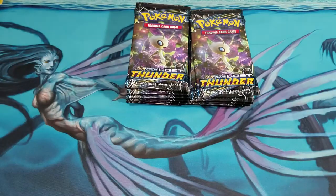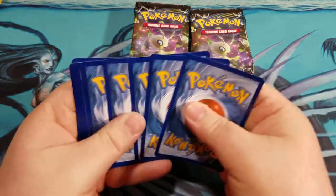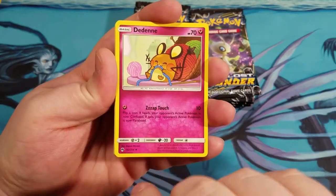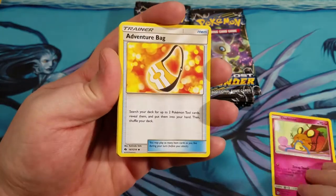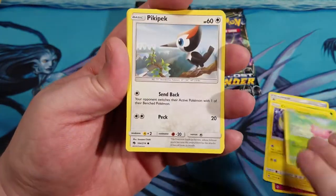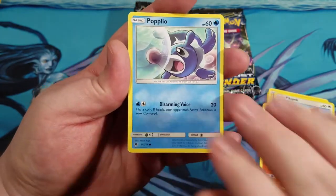Code card for you guys. Let's see what we get. Dedenne — it's a different picture, I haven't seen that picture yet in this set. Adventure Bag. Skibloom, Chinchow, Hopip. We got a Pikipek. Slugma. Popleo.